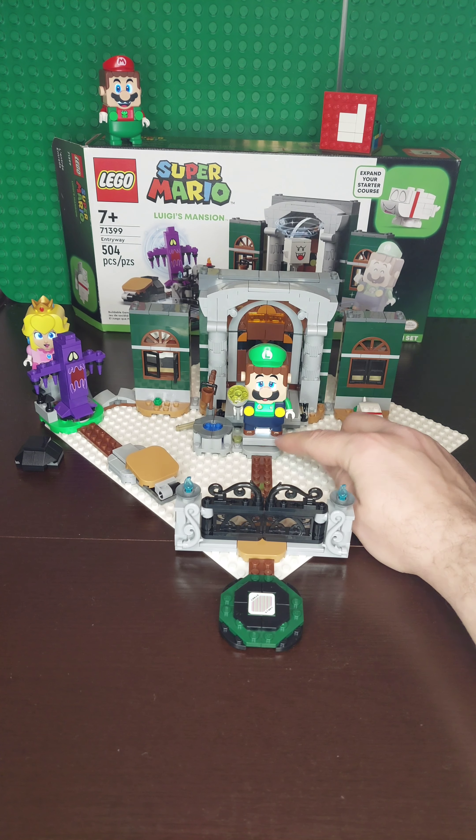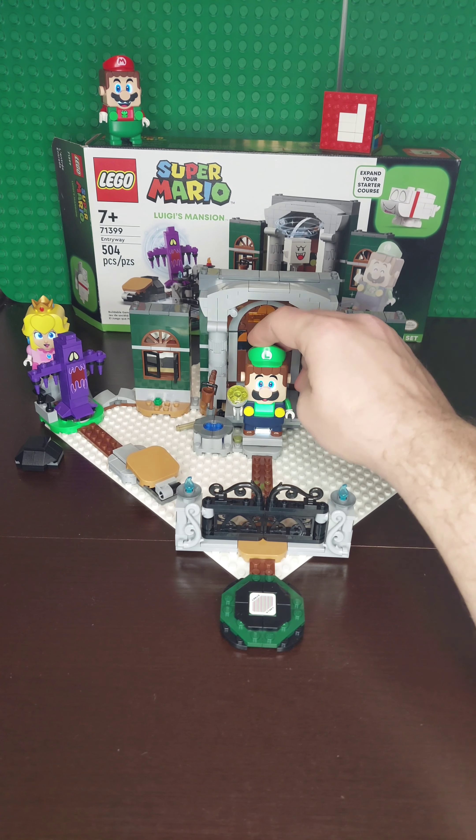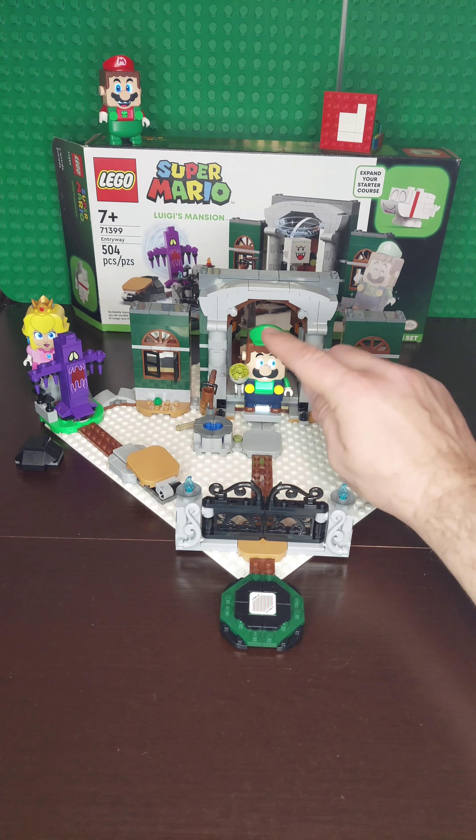You got six coins. You can stand on the doorway entrance, and then move it, and it opens the door.